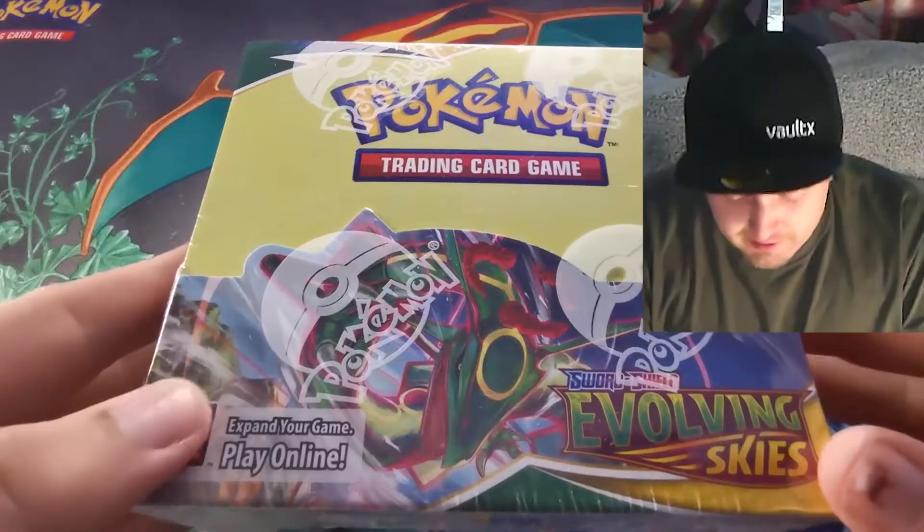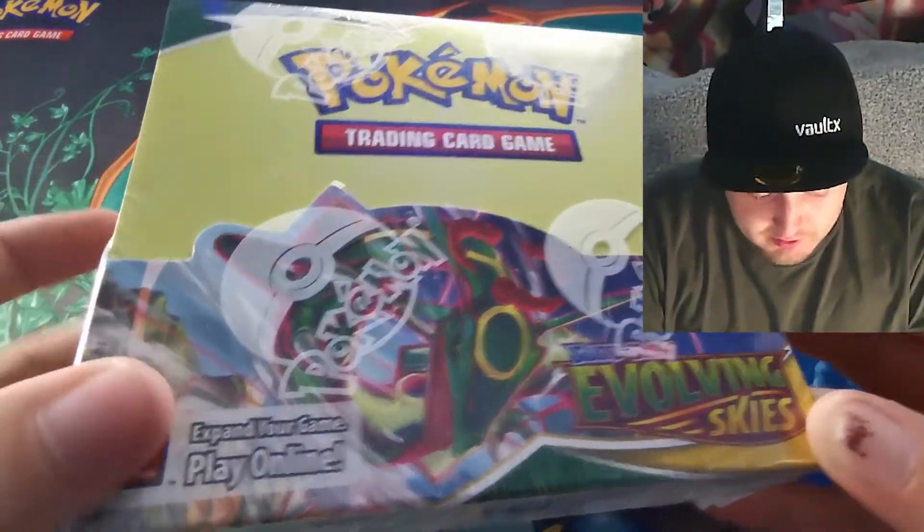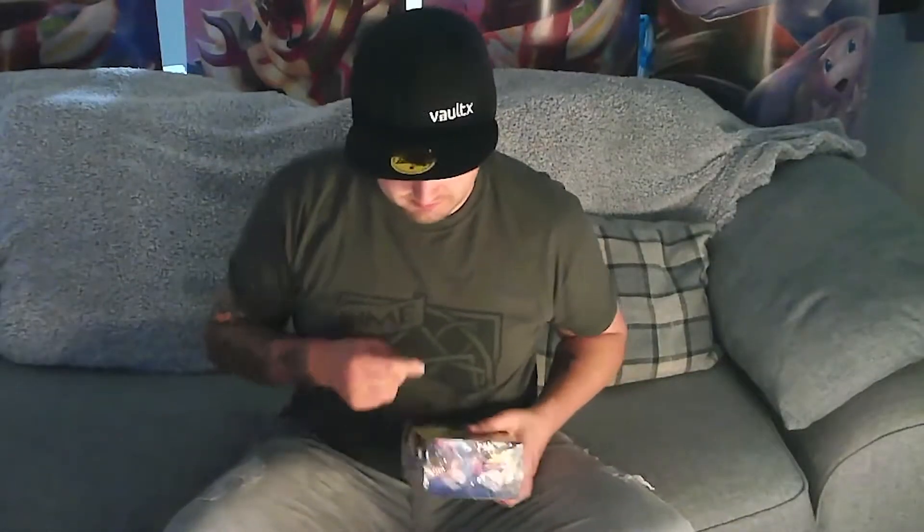I've really been looking forward to this set. The Eeveelutions look absolutely amazing, and the Rayquaza is also amazing. There are so many different alt arts, fancy arts — beautiful, beautiful cards. I've been so eager to get into this box. I knew it was turning up today; I was working and just waiting to come home and crack into this booster box. So let's get into it and see what goodies are inside.